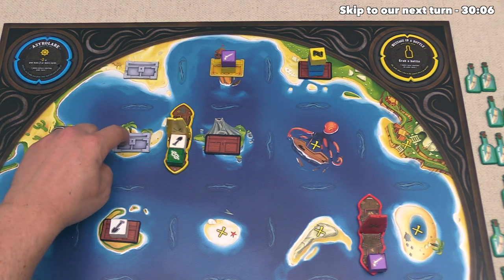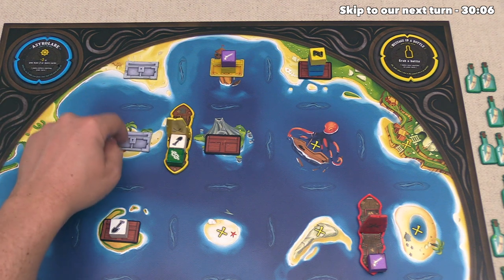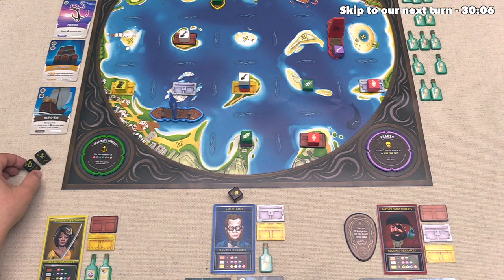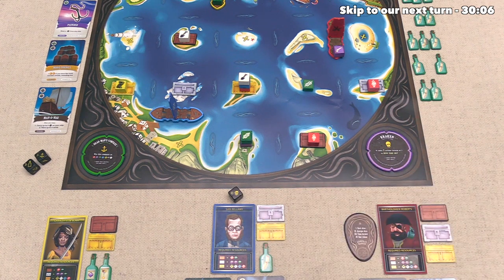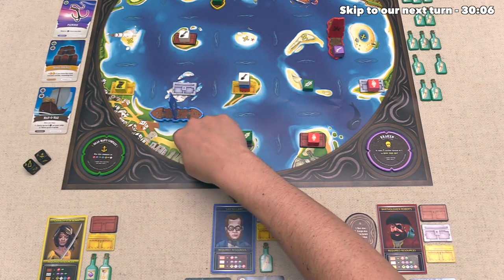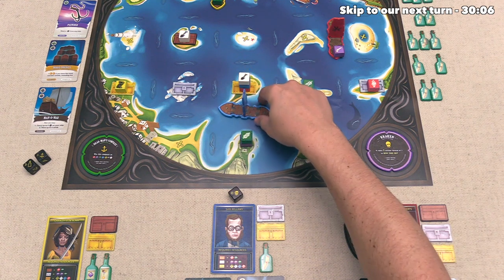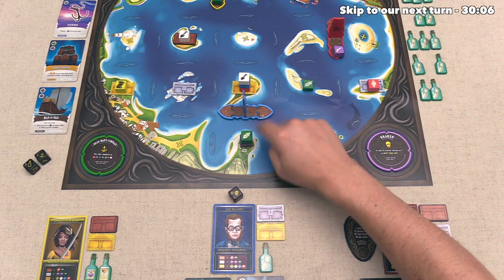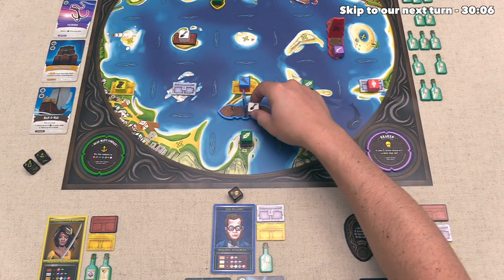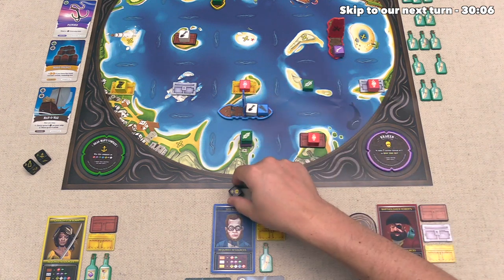Obviously, that's not going to happen on this turn. We have spent all three of our actions, but it should be easy to do that on our next turn. That's finished up our turn, and now the blue player can go. Now, they have four actions, but of course, they are cursed by the kraken, which means moving will cost them two actions. Unfortunately for them, they really do have to move. There is nothing for them to do over here right now, so they are going to sail over there, and now they still have two actions left. They are now well-positioned to take resources, and that is what they are going to do for both of their remaining actions. So they have a white and a blue, and that has finished out their turn.